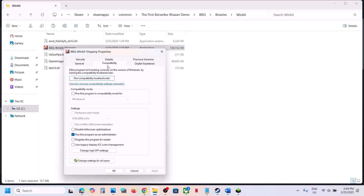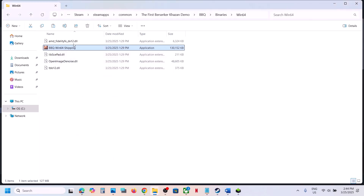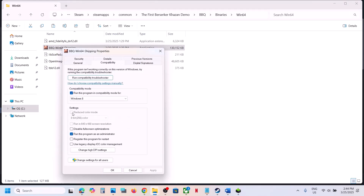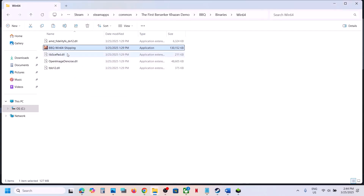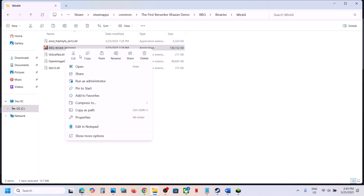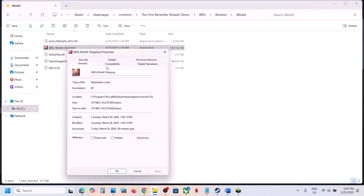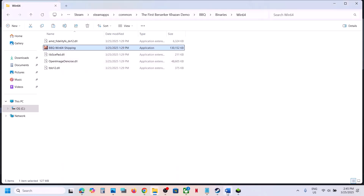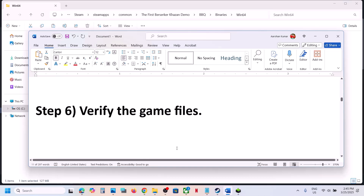If that does not work, go back to Properties. Try selecting Windows 8 compatibility mode, hit Apply, click OK, and launch the game. If still not working, try Windows 7, hit Apply, click OK, and launch. Also try checking 'Disable Full Screen Optimization,' hit Apply, and launch. If none of these work, uncheck all those boxes, hit Apply, click OK, and follow the next step.